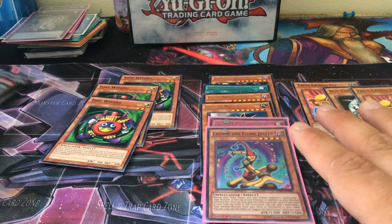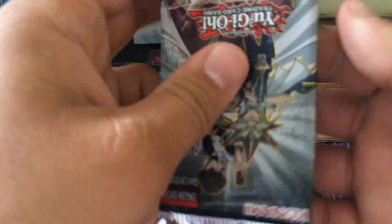Legion the Fiend Jester — no idea if it's any good, but it's one of the new Supers, so that's awesome. And apparently Dark Magician Girl is in here as a Super too. Pretty cool — I'd like to get one of those just for the collection. I actually don't have one.